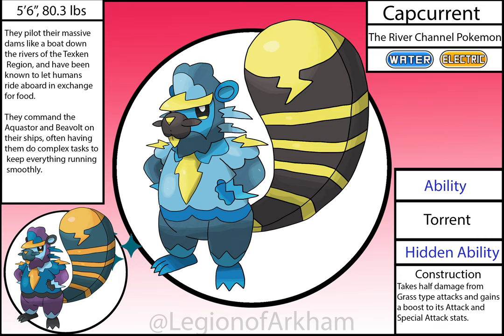Cap Current, the River Channel Pokémon — more or less the same as its original counterpart, just with a vastly improved face and better color balancing. I based the design off of a river boat captain. I think it feels a lot more natural this time around. The tail was the biggest upgrade in the redesign — it's a lot shorter than the original version, but it feels more powerful in the current design, which is what I wanted in the first place.